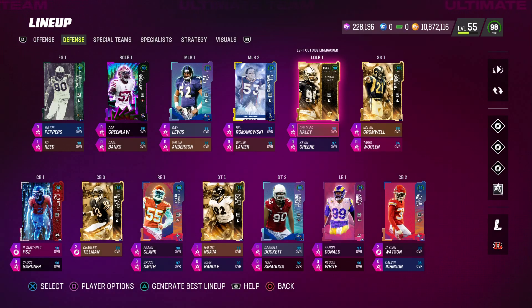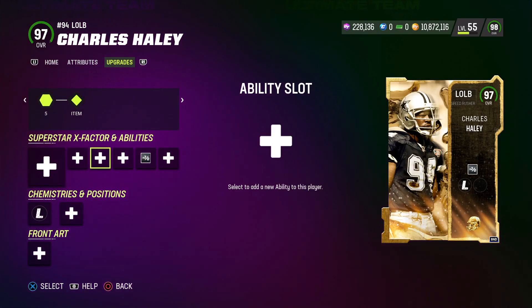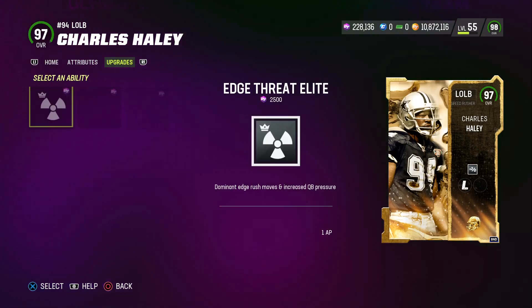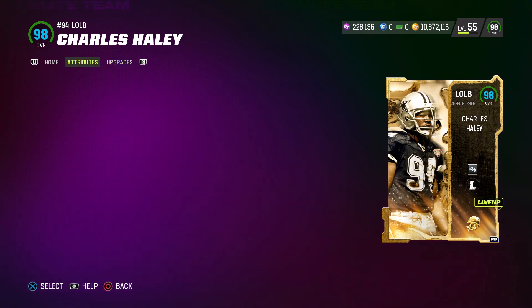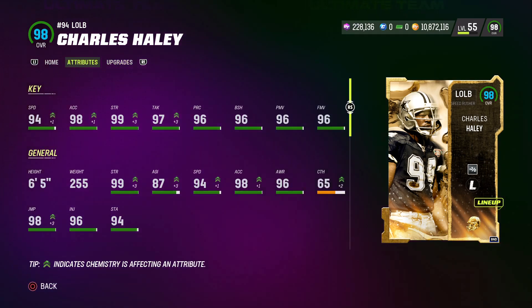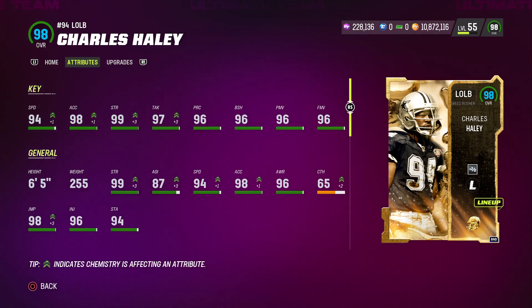Our primary edge rusher is the new Ultimate Legend Charles Haley. He gets Double or Nothing for 0 AP. You could also put Edge Threat Elite for 1 AP — I'd recommend doing that if you can find the ability points, but I was not able to. I may take the Shutdown X Factor off Patrick Surtain and put that ability on Charles Haley. Stats: 94 speed, 98 acceleration, 99 strength, 97 tackling, 96 play rec, 96 block shed, 96 power move, and 96 finesse move.